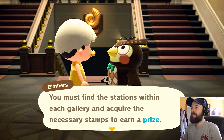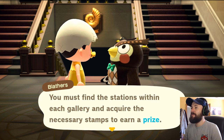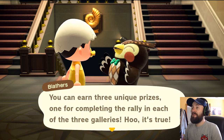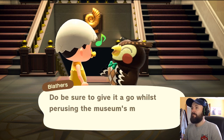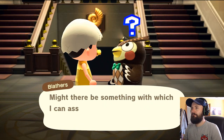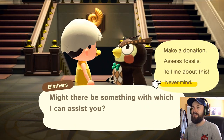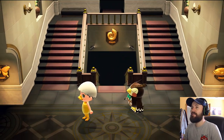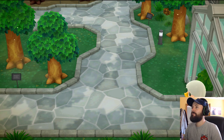The game tells you: 'Blathers is holding a stamp rally. Bug, fish, and fossil galleries each have three stamp stations. You must find the stations within each gallery and acquire the necessary stamps to earn a prize. You can earn three unique prizes, one for completing the rally in each of the three galleries.' That's basically it — you just need to go find the stamp stations.